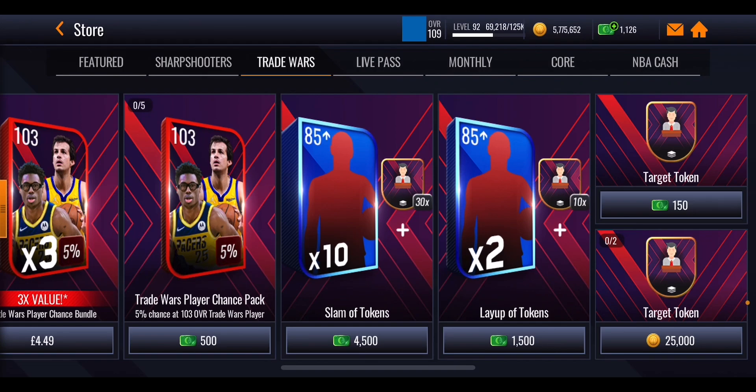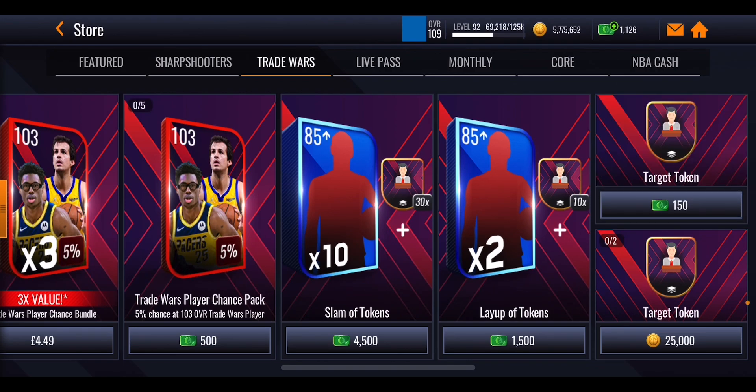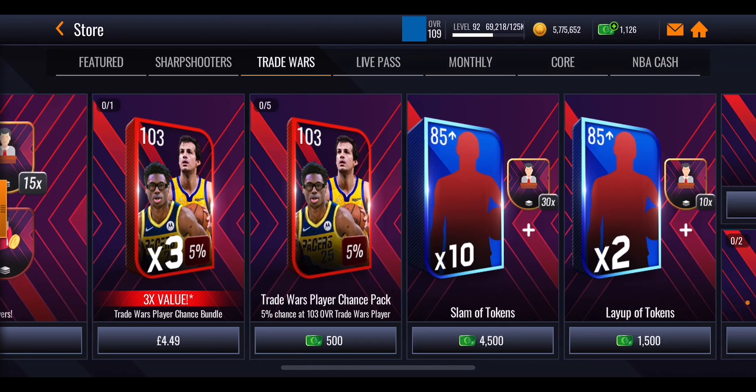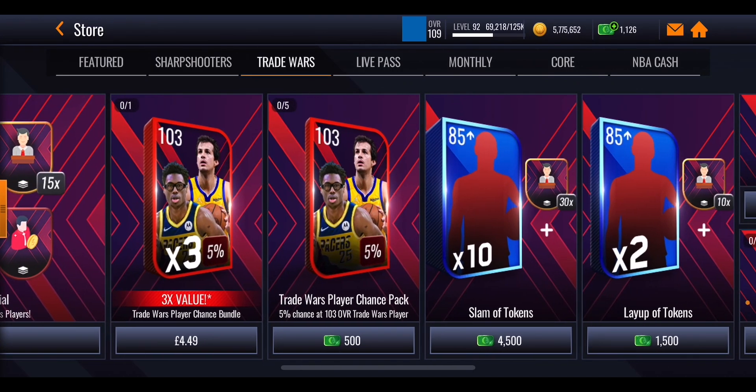Alongside it there are some free-to-play offers: 25k coins for one target token - you can buy two per day - or 150 NBA cash for one target token with an unlimited amount available throughout the promo. There's also 1,500 NBA cash for some extra players and 10 tokens, or 4,500 NBA cash for 30 tokens and 10 players. There's also a Boomer Boss chance pack with a 5% chance of getting those 103 masters for 500 NBA cash.